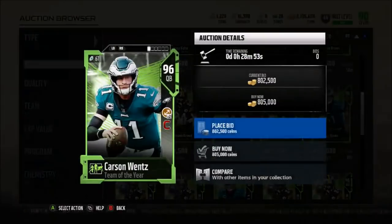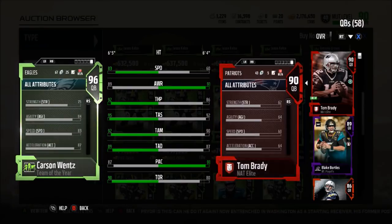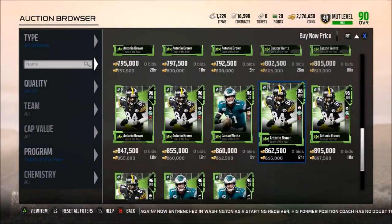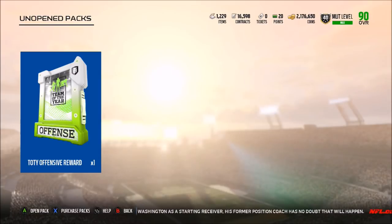If we pull Carson Wentz, he will probably be my starting quarterback for the rest of the year — no doubt about it. 83 speed, 89 awareness, 92 throw power, 95 short, 92 medium, 89 deep, 87 play action, and a 90 throw on the run with 87 acceleration and conductor chemistry. Definitely very excited to see what we're going to pull. Just anyone besides the fullback and I'll be pretty happy. We didn't get what we wanted out of the rookie standout pack, so hopefully EA can bless this pack just a little bit. If we can get Antonio Brown, Carson Wentz, Zach Martin, DeAndre Hopkins — I'll even take Le'Veon Bell or Gronkowski. Just anyone except James Devlin.